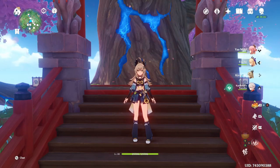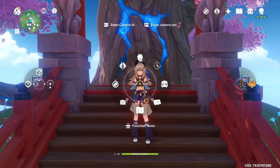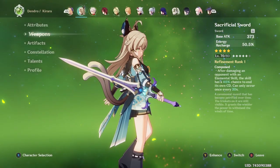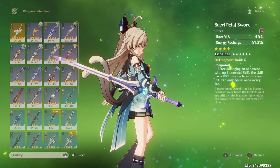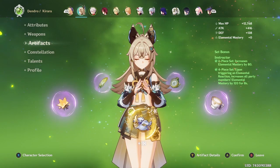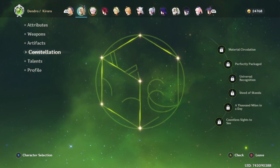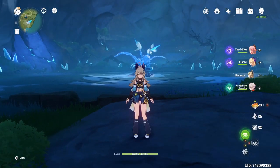Though Kirara doesn't have healing, with a full HP build we can get a pretty decent shield. We've got her to level 80, running her on Sacrificial Sword — though I'm going to swap this out for my R5. We've got her on four-piece Instructor, but I also want to test her with four-piece Noblesse. She is C0, level 1/7/7, and we've got a slightly different rotation here as well.